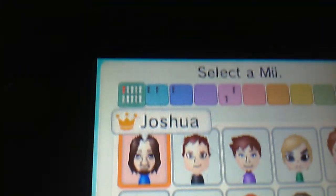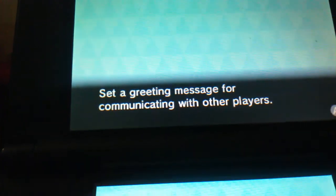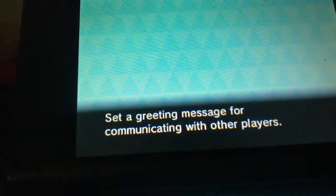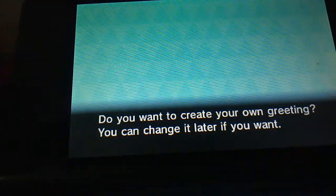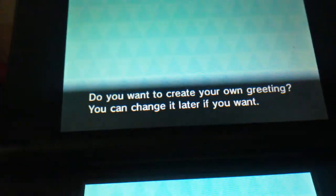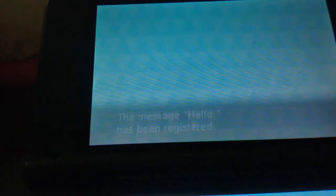Choose your Mii character — that's me right there, choosing that one. Set a greeting message for communicating with other players. I'll use the default message for now. Default message 'Hello' has been registered.